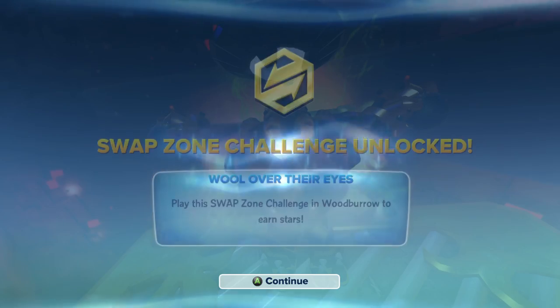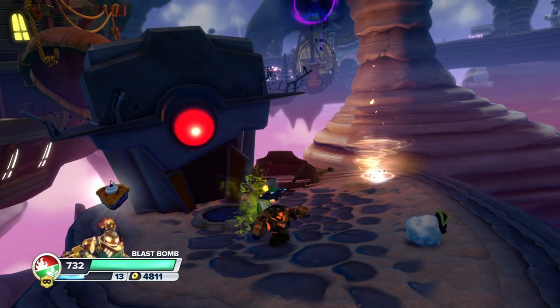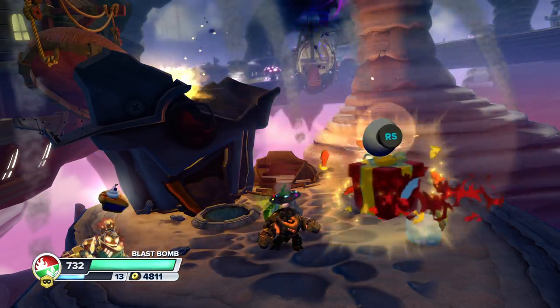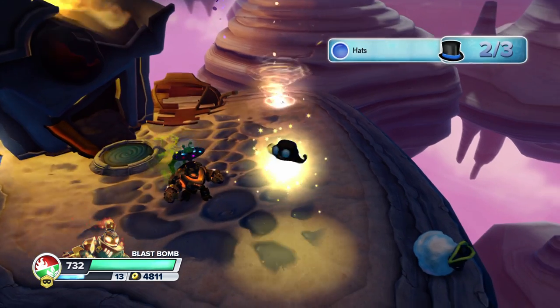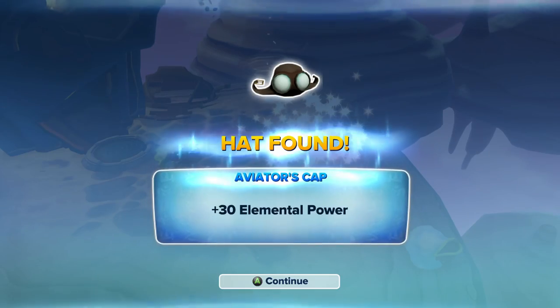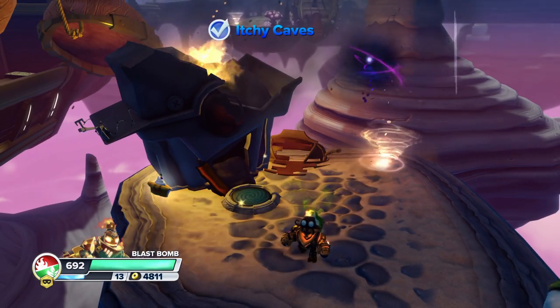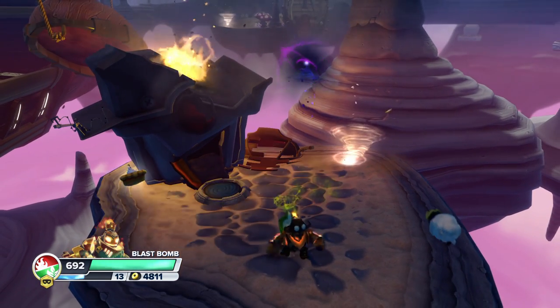And finishing that, we get another hat. This one is the aviator's cap, which is plus 30 elemental power. Let's go ahead and try that on, see what it looks like. Yeah, fancy. Like it.